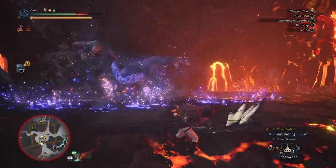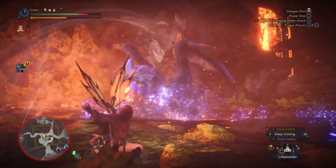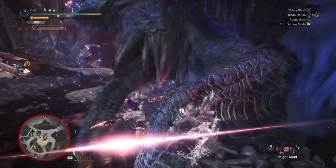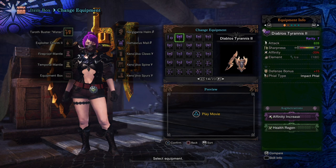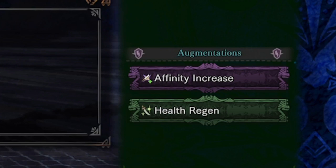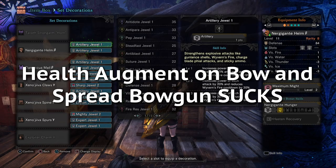C: Her long-range attacks that she aims at you when you are at a distance produce a lot more puddles. Now that doesn't mean you should camp the head — that's a really bad idea. Ideally, you want to hug her body between her front and back legs. If you do this, then you only have to deal with her aura burn, which is why you'll run Health Augment on most weapons. Health Augment lets you heal through her aura burn by recovering 10% of your attack as health. However, the health return on bow and spread gun isn't very good — the 10% healing only applies to one pellet or arrow per shot, so 2–5 healing per attack is not worth it.